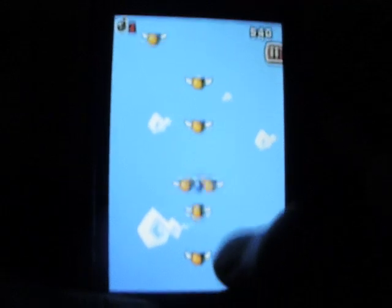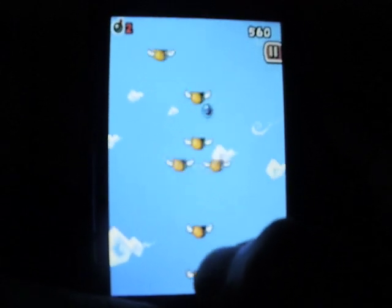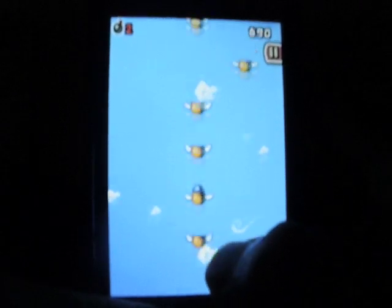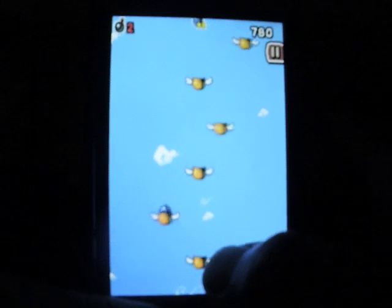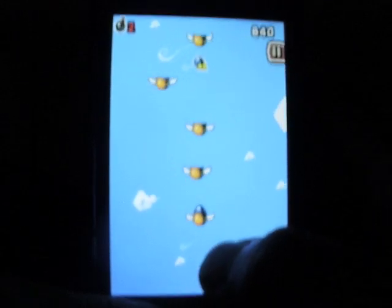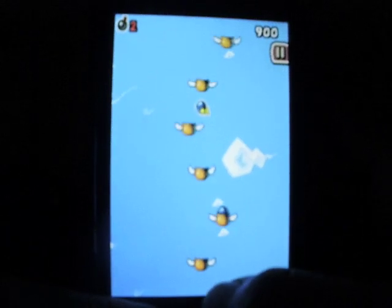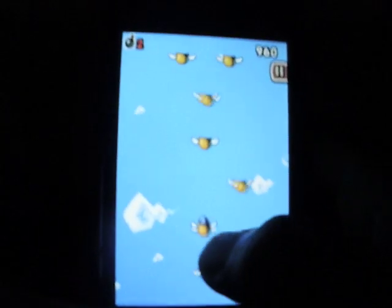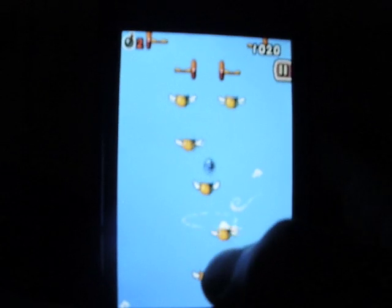Sometimes you get obstacles where you get two platforms, and one of them takes you and you have to keep going up. The platforms will move — as you go higher, it will get harder. There's a little bomb that appears saying 'plus one,' and it goes away if you take too long. Try to get those because it gives you an extra life.